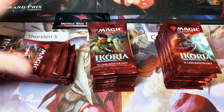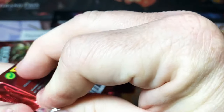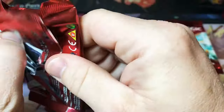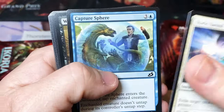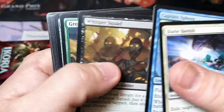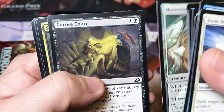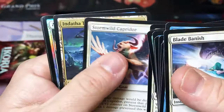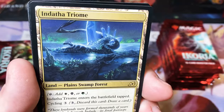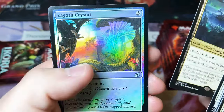We're going to start over here at the left with Thorsten. These are regular domestic U.S. packages. Let's flip through here and see — you can hear they've got that texture to it. We already have some foil back there. First trial. Nice first sit. And a Zagoth Crystal.